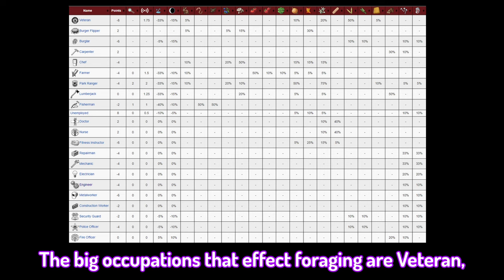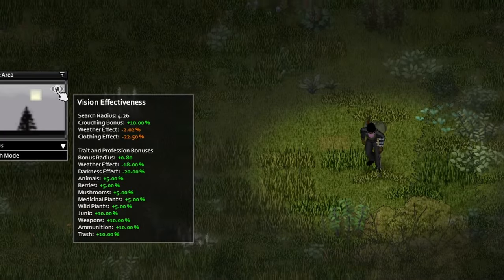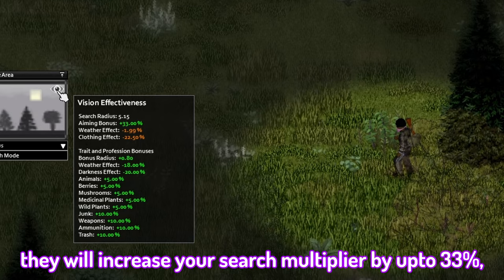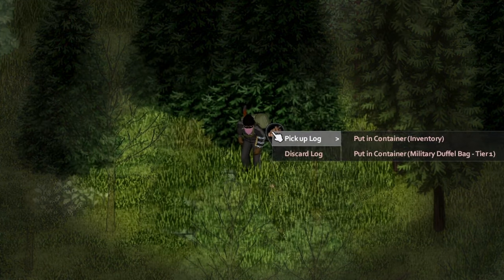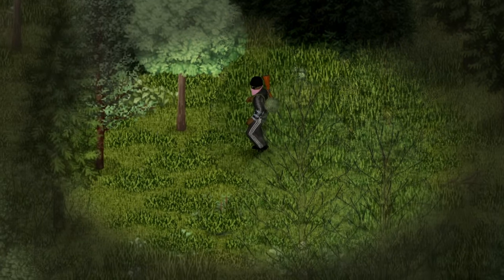Your traits and occupation will also affect your foraging. The big occupations that affect foraging are veteran, burglar, chef, farmer, and park ranger. When searching, always be sneaking or in aim mode — they will increase your search multiplier by up to 33%. And even if you don't want the item, still dismiss it by right-clicking so you can get the XP.